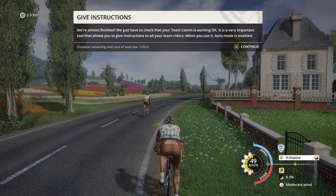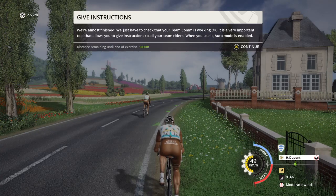We're almost finished. We just have to check that your team comm is working okay. It is a very important tool that allows you to give instructions to all your team riders. When you use it, auto mode is enabled.